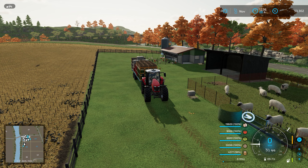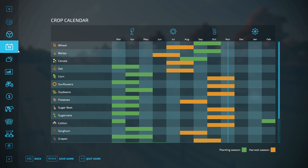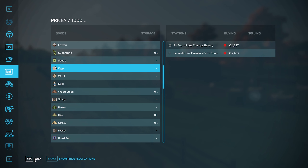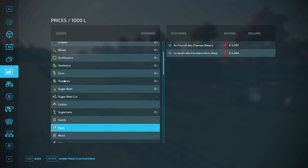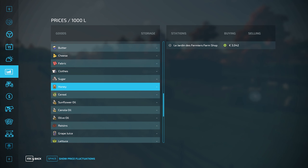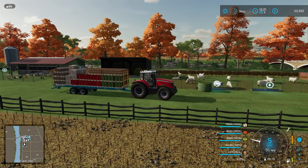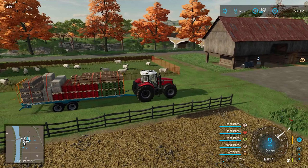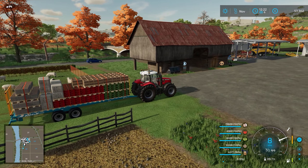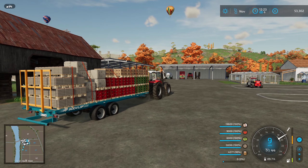As you can see we've got 19,600 litres of eggs, which is a colossal amount. Price of eggs is nearly four and a half thousand. There's 9,000 litres of tomatoes, 6,000 litres of lettuce, 5,000 litres of wool, and 4,300 litres of honey. Honey is going for 3,000, so that's about 12,000 euros in just honey alone. The wheels are slipping on this - this tractor is even struggling. The trailer is even glitching into the ground, it's that heavy.